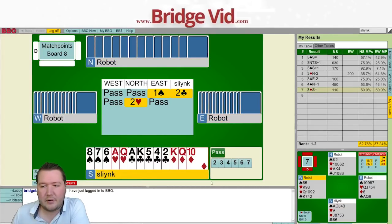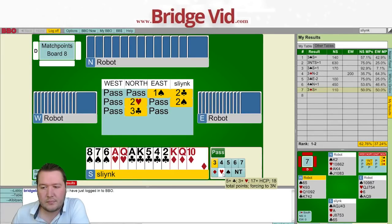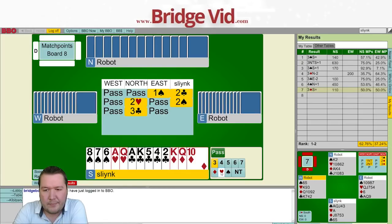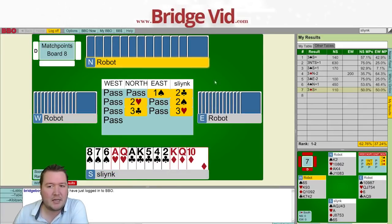Two hearts — we've got some life in partner, nine to twelve total points. I want to bid two spades to see if I've got a stopper. Three clubs, two to four clubs. Three hearts shows three-card heart support, which I really don't think it does. But playing in a five-two heart fit could be okay. Partner could have king-jack to five hearts, queen of clubs, ace of diamonds. They don't have any spades, so we've got all the spades — they have to have some points somewhere. I think I'm going to try three hearts, as four hearts is my most likely game contract.